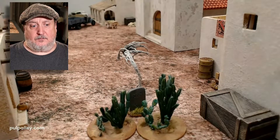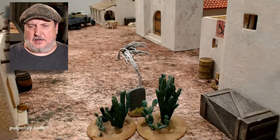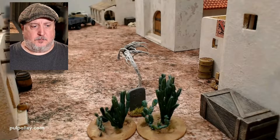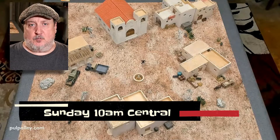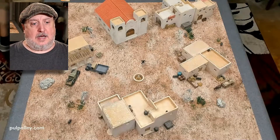Some of these graves were handmade — Mila made these out of Sculpey. The crates, cactus, and barrels are also out there. This is going to be a really cool scenario.